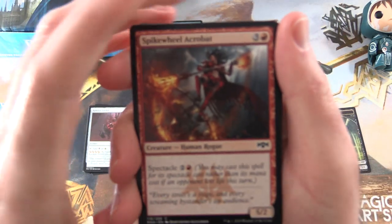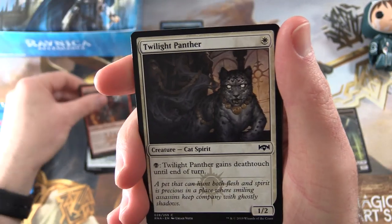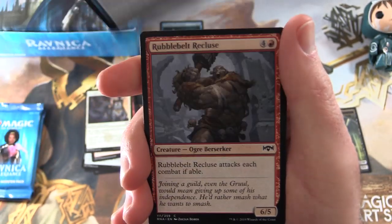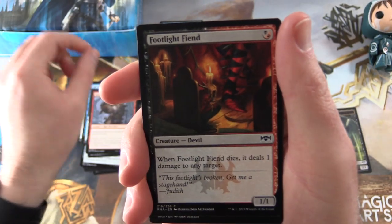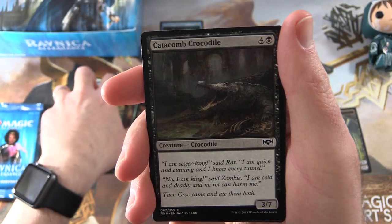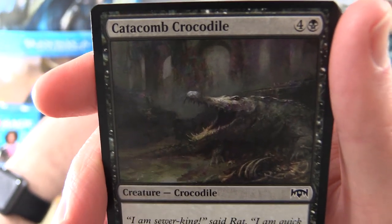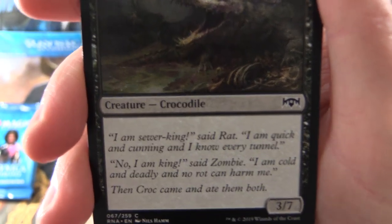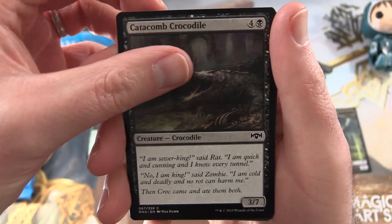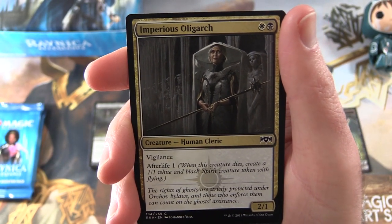Let's see how we do on the second pack. We have Spike, Wilt, Acrobat, Twilight Panther, Sage's Row Savant, Rebel-Blade Recluse, Footlight Fiend, Open the Gates. It's a Catacomb Croc — you'll bite your arm off! Leave a note in the comments whether you think my rendition is better than the one written on the card.